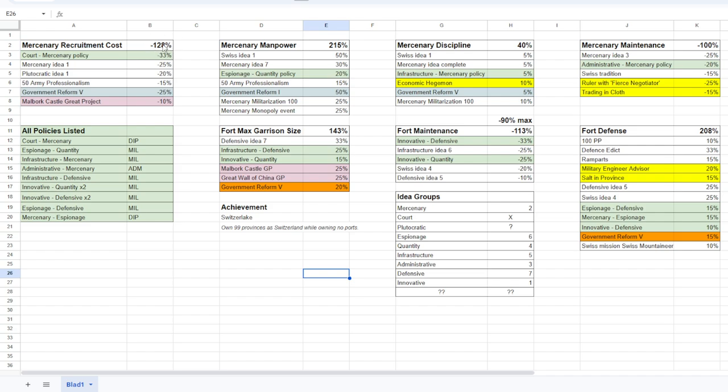Mercenaries have their own manpower pool, and with events from the mission tree, army professionalism, mercenary ideas, Swiss ideas, and policies, we can get 250% more manpower in the mercenary manpower pool, which is insane. Mercenaries also have their own discipline, and we can get to 140% discipline - maybe 130% because the economic achievement will be really hard to get in this run. But the 30% is very doable.